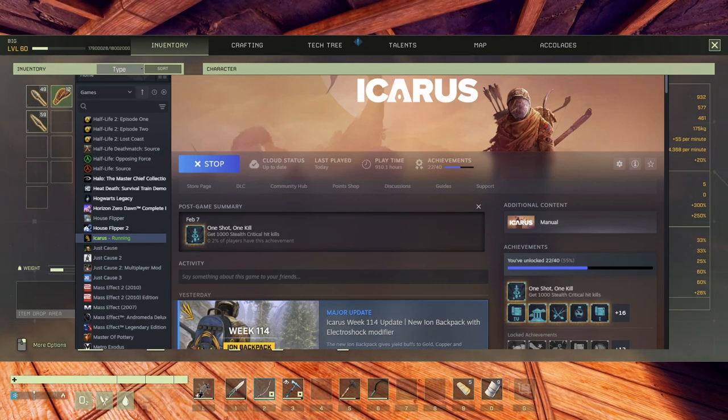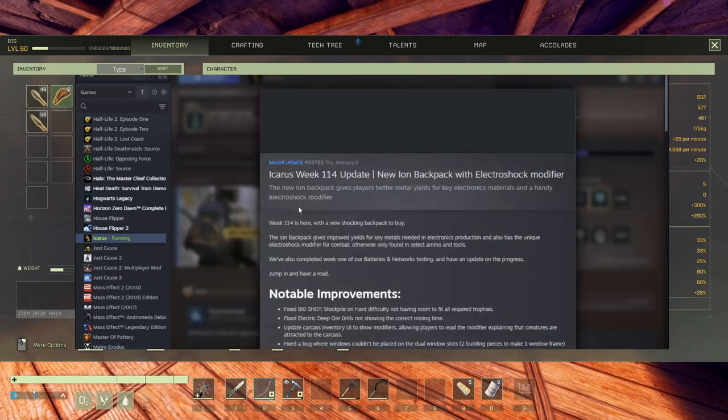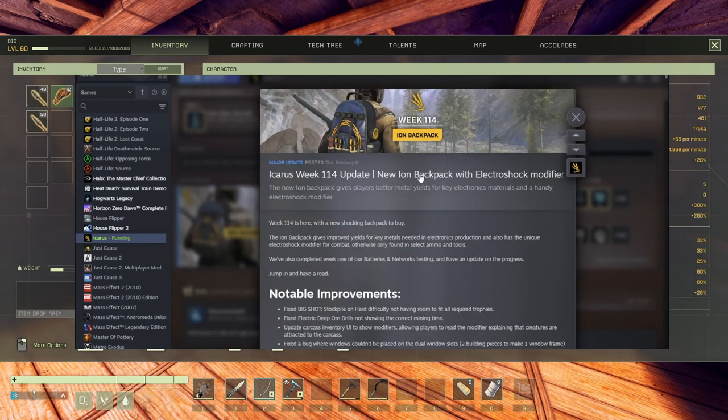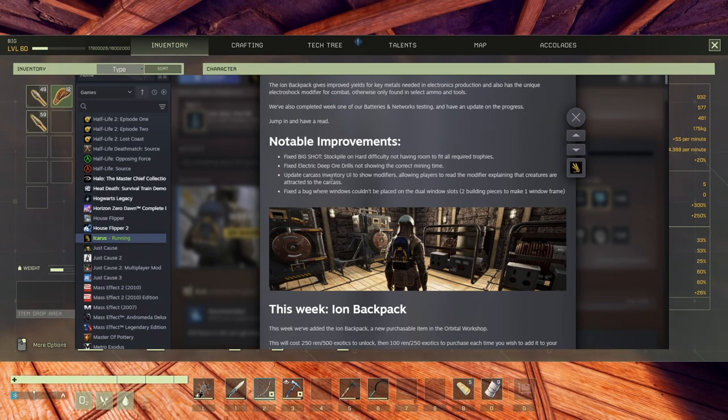So there's a major update with a new ion backpack and an electroshock modifier — that's really interesting. Battery materials, electronic materials — nice.